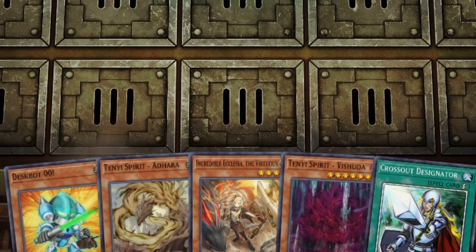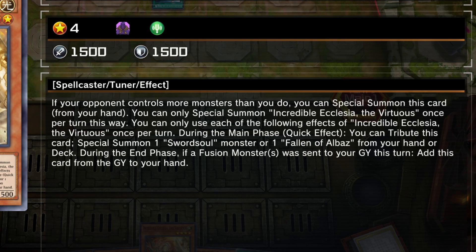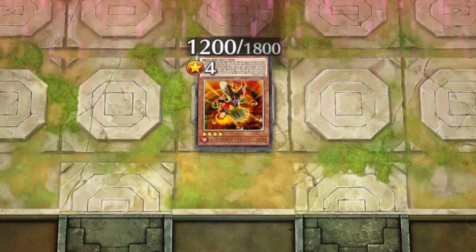One more card worth mentioning is Alicia. If your opponent has more monsters than you, you can special summon Alicia from your hand, then activate its quick effect to tribute itself and special summon a Sword Soul monster from your deck. It's very good and opens up a lot of combo lines.